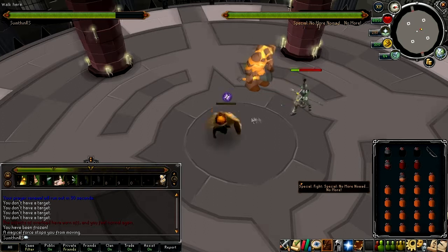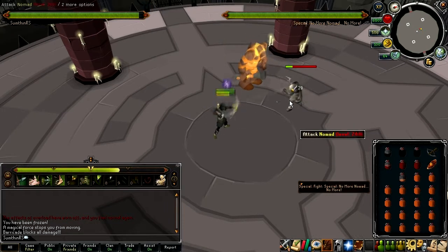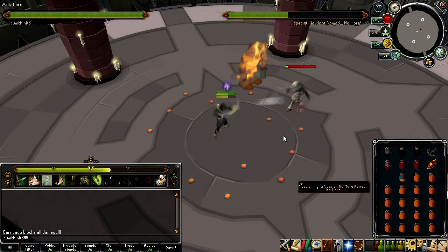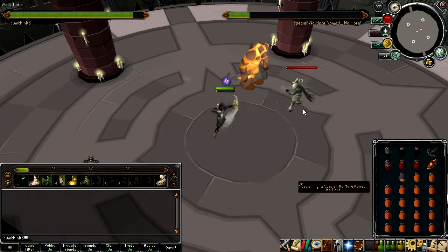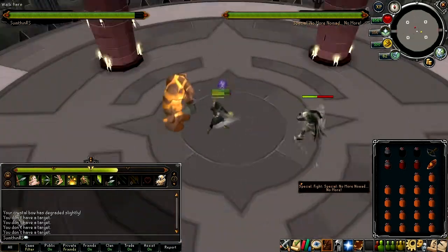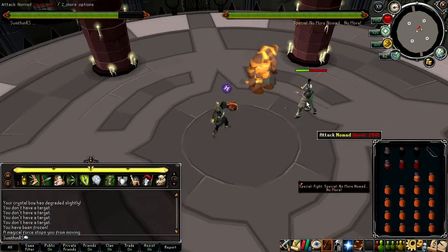I also think that there should be less chance for our abilities to miss, because the thing I like about the abilities in the combat beta is that it gives you more control over a fight, because you're relying less on just lucky hits. But when you give our abilities the chance to miss, it's kind of counterproductive, I feel. I'm not saying all abilities should hit all the time, but maybe just make them miss less often than they currently do. Because when I use an ability and it doesn't do anything, it just kind of sucks the fun out of combat, and it makes me feel a bit powerless to control it.